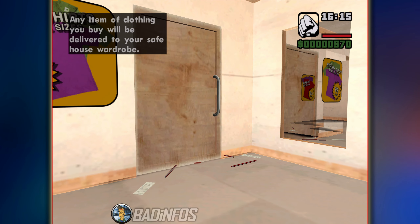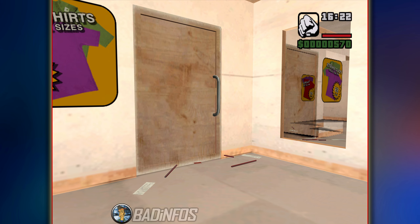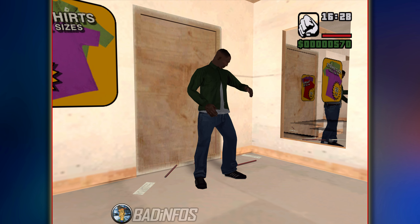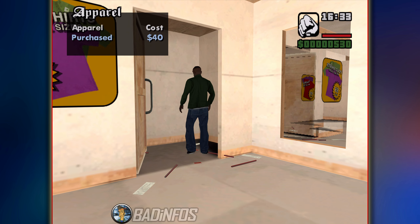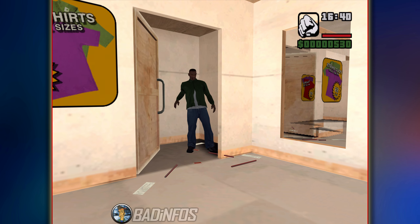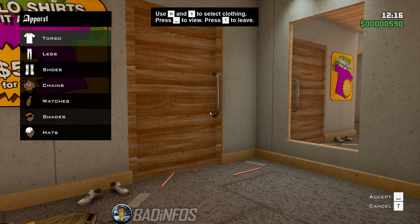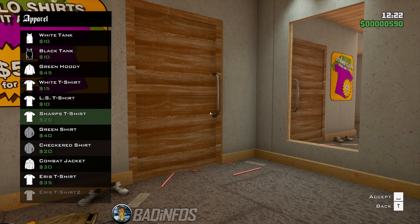The biggest gripe I've had for 15 years while playing the original version is how you purchase clothes. Every time you select a new item, you gotta enter the changing room — it has to load it in, you gotta slowly get out, CJ has to look at himself, allow you to choose, he makes an animation, he has to get back in, load the menu, and then you can choose again. I have always hated this so much. Now in the Definitive, half of the animations are gone, addressing my all-time most hated feature of the original.